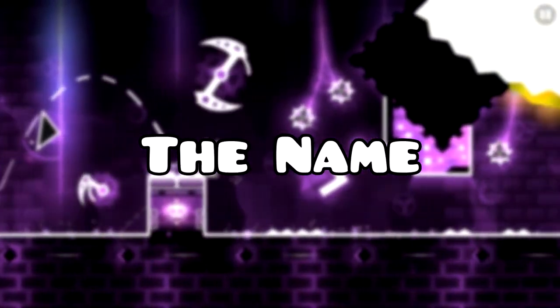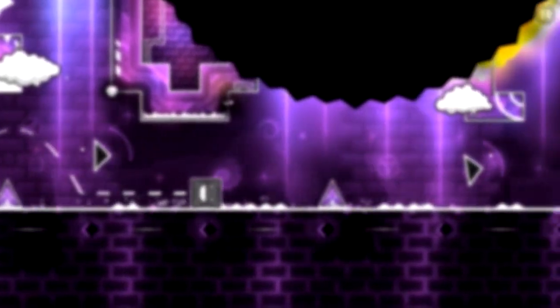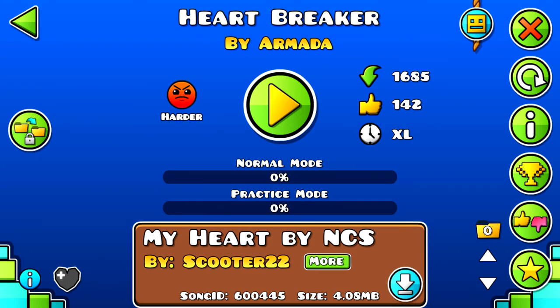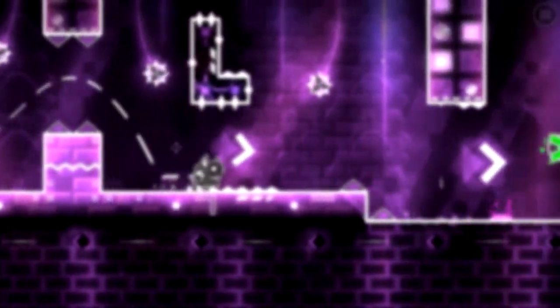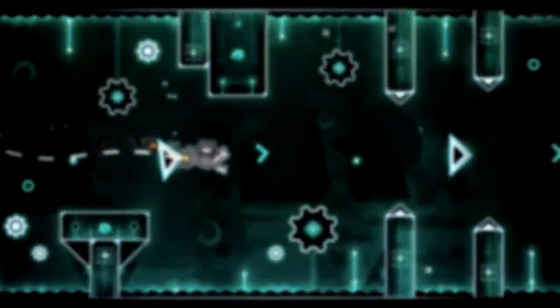Lastly, there's a very important part of the level that most people don't consider when building — the name. When naming a level, go for something unique that stands out. Two-word names normally look more enticing compared to one-word names, such as Heart versus Heartbreaker. Naming a level after a song can be really boring and is looked down upon for its lack of creativity. Certain names obviously shouldn't be used due to more popular levels already using them, such as God Eater or Bloodbath. Make sure the name is a real word and not some made-up jumble — for example, 'quantumication' sounds cool but doesn't actually mean anything. Using multiple words can look confusing and normally doesn't flow well.